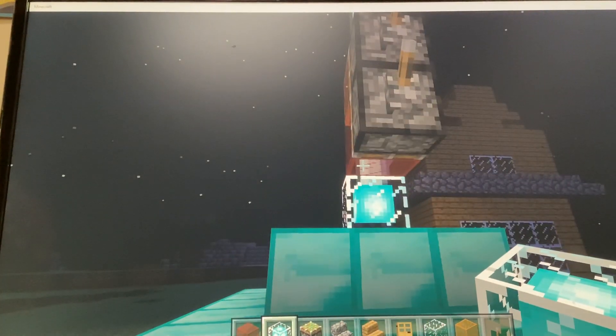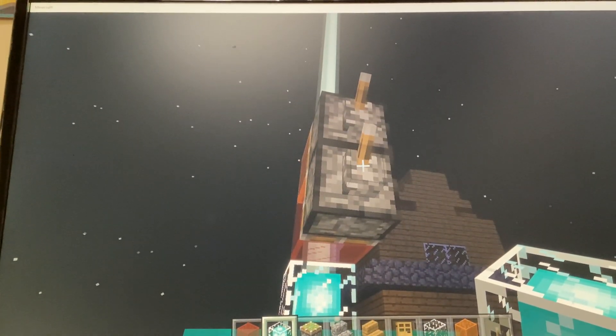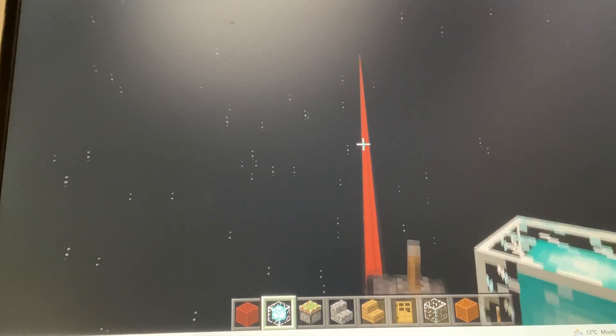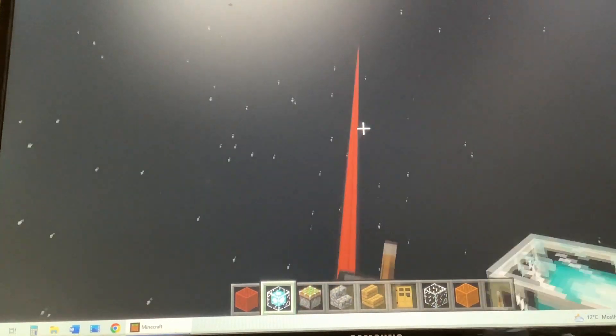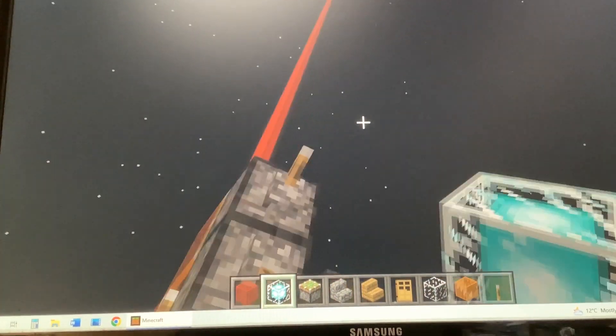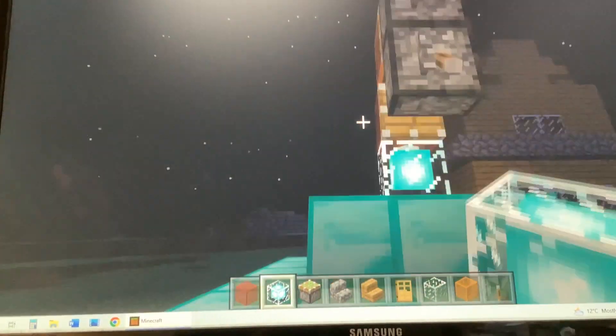So I have red and orange tinted glass panes. If I click the red one, the beacon will turn red. It's a laser — it's literally a laser up into the sky. You can do it with any color you like, literally any color.